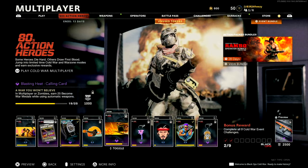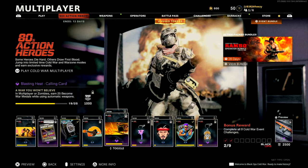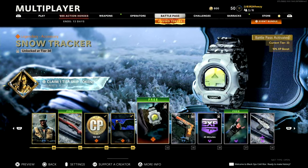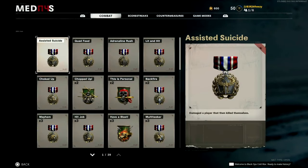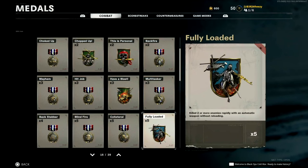You're probably here because you want to know what the Become War medal is. So here is the challenge: 'A War You Won't Believe - Earn 25 Become War medals while using automatic weapons.' It doesn't tell you what that medal is. So I'm going to show you what it is. Under medals - because Treyarch likes to screw everything up - the Become War medal for multiplayer is actually called 'Fully Loaded,' and it is to kill two or more enemies rapidly with an automatic weapon without reloading.